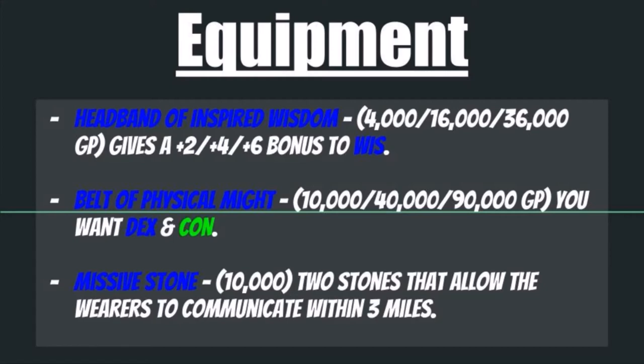I would absolutely highly recommend the Missive Stone, coming in at 10,000 gold pieces. This gives you 2 stones that allow the wearers to communicate within 3 miles. Given that you're starting off in combat ideally as a long-range sniper — especially if you have a rifle of distance — you're going to be a ways away and need to be able to communicate with your team. This will allow you to do that.